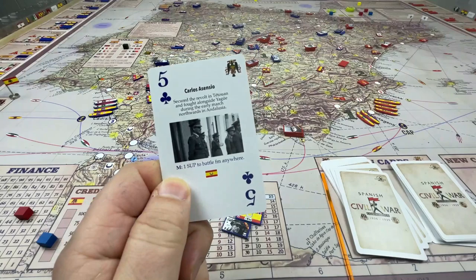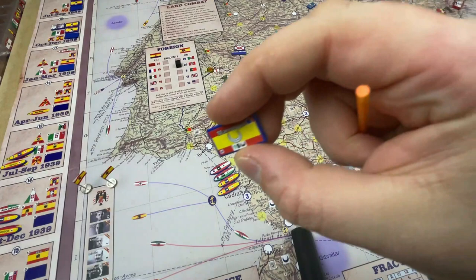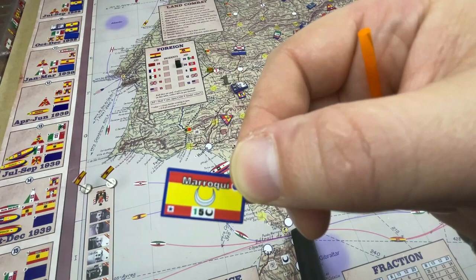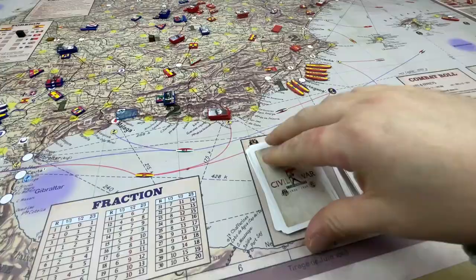Carlos Asensio is another Africanista. He has the mobility quality, and the only unit he can deploy is the Moroccan Army Corps — the Cuerpo Ejército Marroquí. This is the only one, so it's very rare. If this unit is on the calendar somewhere and not coming up anytime soon, you might want to deploy it early using Asensio's card. So either that or the mobile quality.